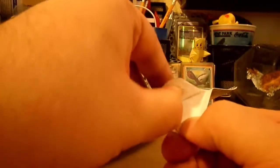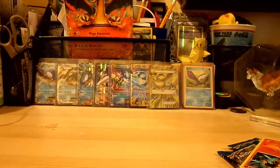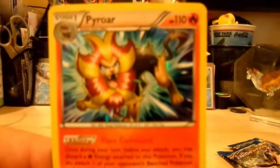But let's pop it open and see what we can get. We get a promo card out of there, and the coin — excuse me, the coin — which is a Victini coin, which is very, very cool. Let's get a shot of the Pyroar card.